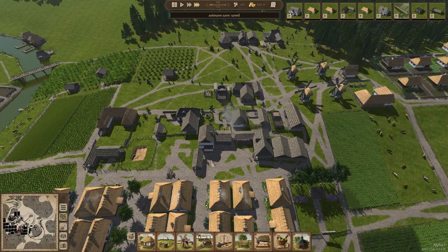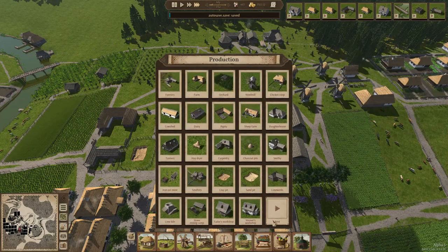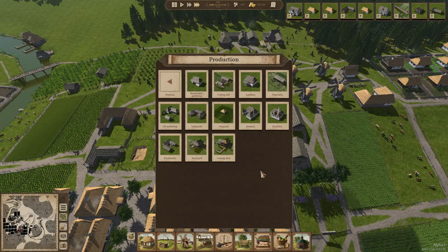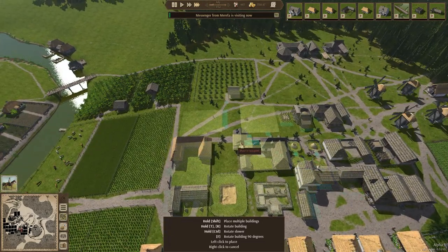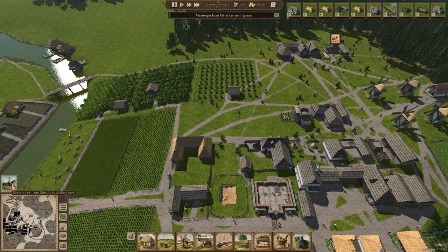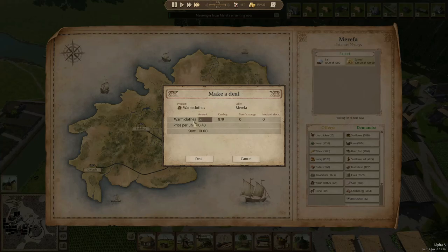We also need to create some tack. Let's find the saddlery — I think it's on the other page. We need to start creating some saddles and things like that. This fits in nicely here, so that's perfect — a nice dense area. Let's buy some more warm clothing as well.